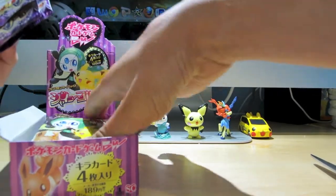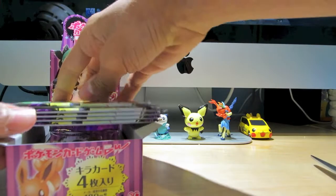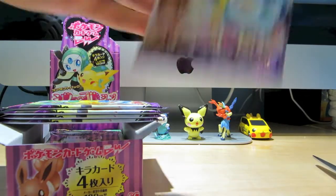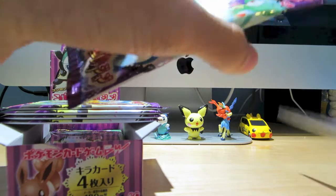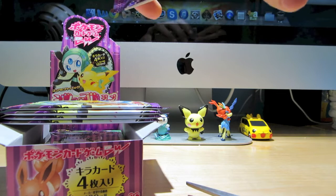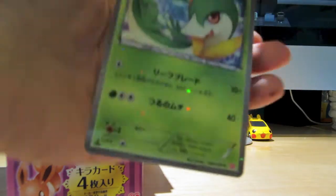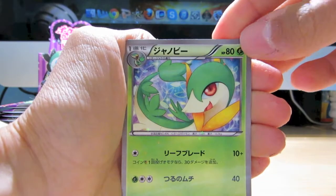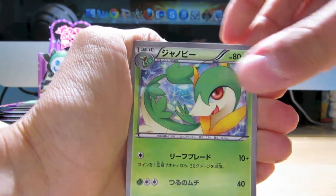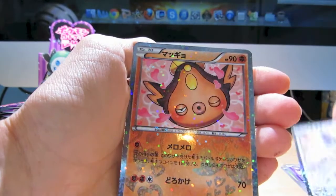Let's start off with five packs — one, two, three, four, and five. Pack number one. The first cards we have here are a Servine, Ralts, a Chinchino, and a Stunfisk.